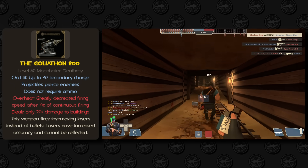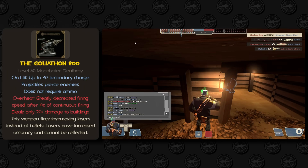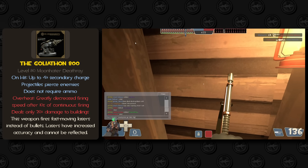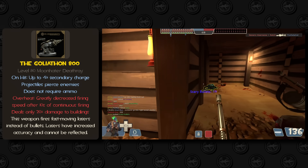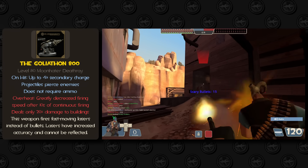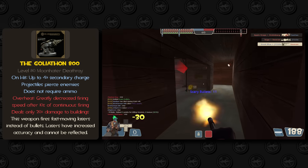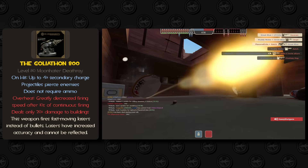Weapons like the syringe gun that require you to lead your tracking are actually great — the problem with current ones is that their projectile speed is way too low. If syringes moved at the same speed as flares or rescue ranger bolts, a lot more people would like using this type of weapon. A Heavy minigun with infinite ammo that pierces could definitely turn out too spammy depending on how we tweak the numbers, so even if we didn't keep the overheating mechanic as listed, we definitely need something to keep it in check.